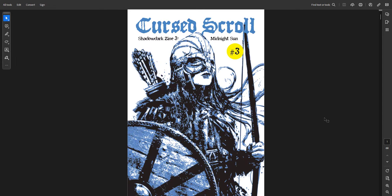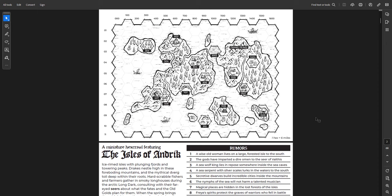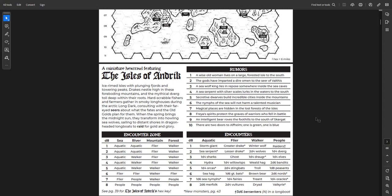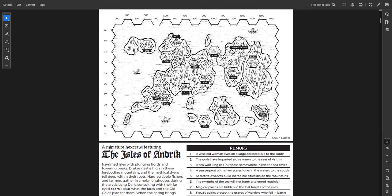The last Cursed Scrolls zine is number three, Midnight Sun — a Norse-themed one. You get an island hex crawl with the ice-rimmed isles of plunging fjords and towering peaks. You could totally set this in Gods of the Forbidden North as an island chain nearby — I might do that. It's more Viking-themed, with Vikings in old Roman settlements as a kind of cool connection. What can you run into? Sea Serpents, Hydra, a sea hag, fairies, giant bats, Draugr, Nords, the Dverg, Raiders, Winter Wolves, Greater Drakes — a really cool region.